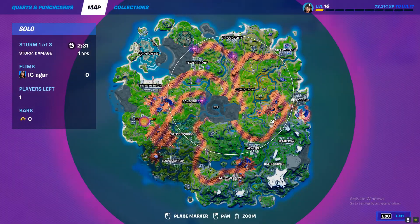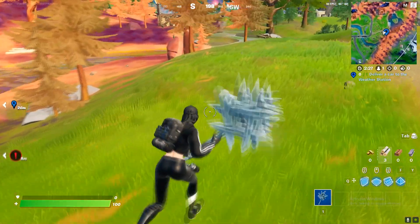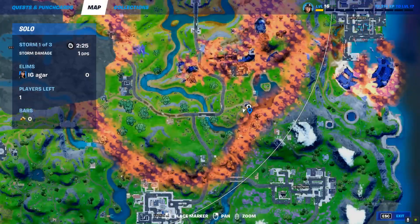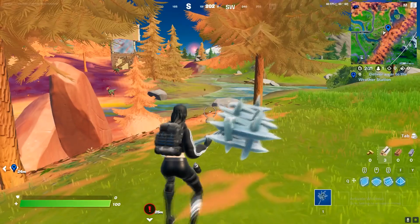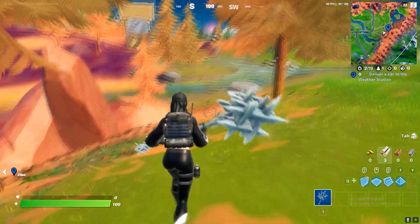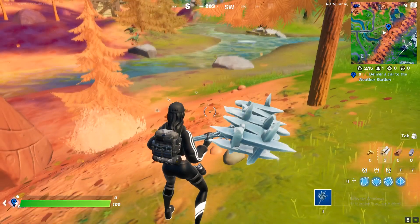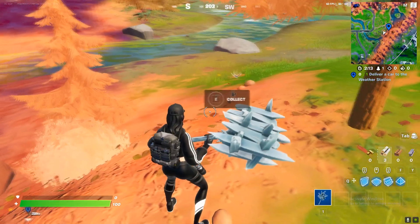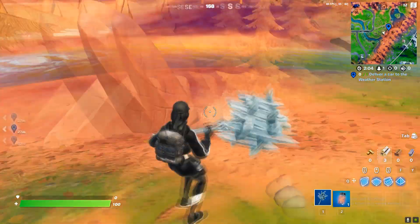To get the firefly jar, land over here. I think the spawn is random but land right over here, and you can see like butterflies — things flying around. Go next to them and there'll be an option called 'collect.' Select it and you'll get the firefly jar.